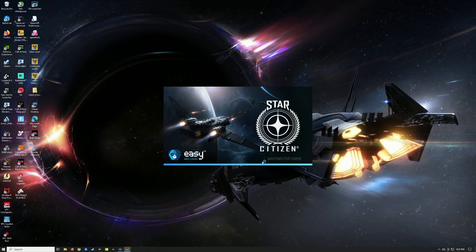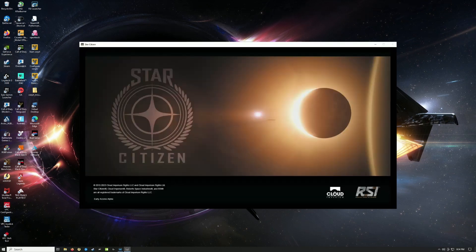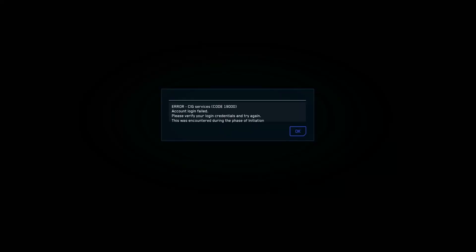I think the error is code 19000 - we'll see. Hopefully it won't come back. My experience with 3.18 PTU was really amazing, just so smooth and nice, beautiful. I really enjoyed the 3.18 evaluation phase. I'm a new player but I got the opportunity to play 3.18 for some time. And as you can see now, I get CIG service code 19000.